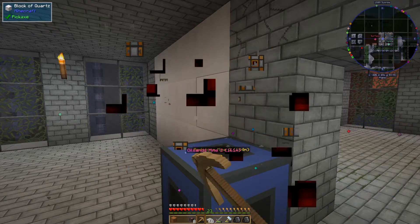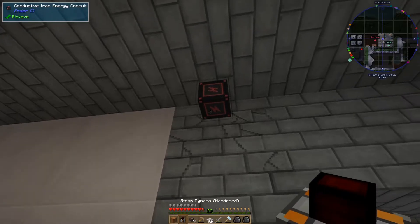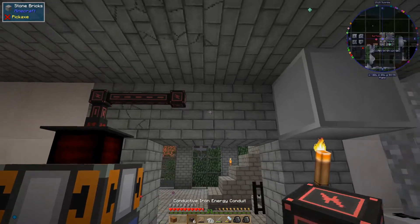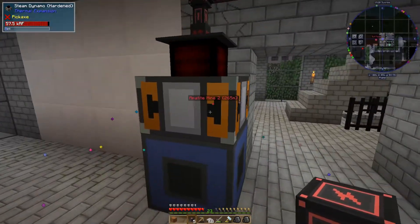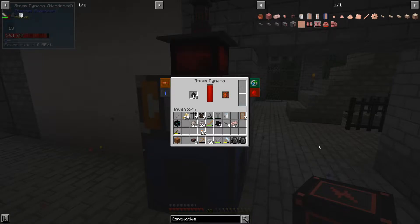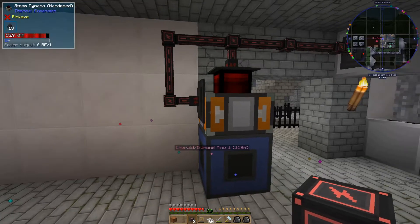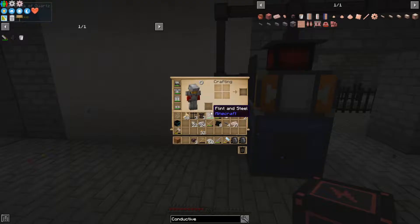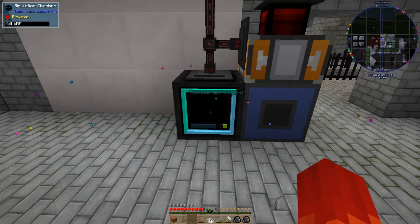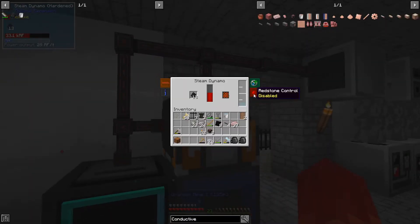Otherwise, we won't be able to get the power out of it. So what we're going to do is put a conductive iron conduit there and do that. I think that worked — and it actually is working. I'm not sure that's supposed to be what happens, but now let's drop in the simulation chamber. Presto, we have power.